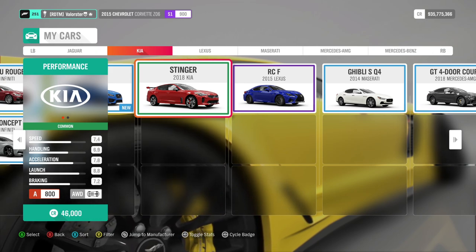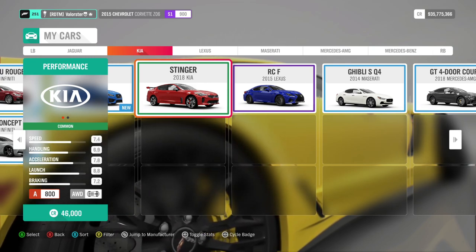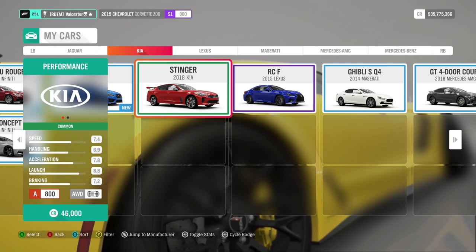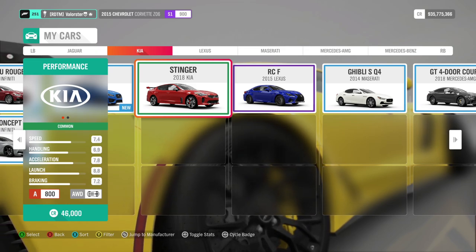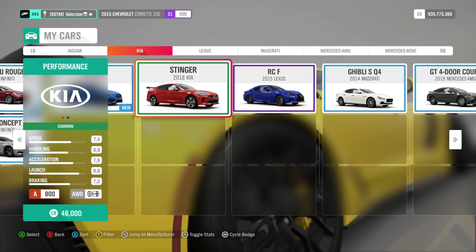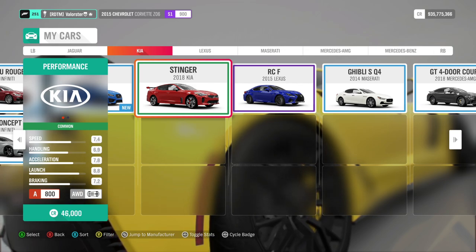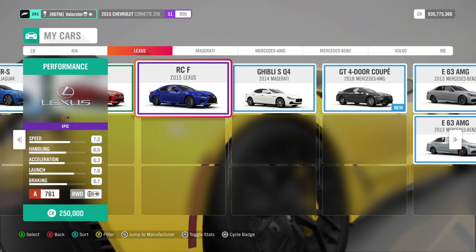Since Fortune Island came out, I was basically one of the first to make a tune for the Kia Stinger, and after a week I was a legend tuner all of a sudden. It wasn't a race tune or anything, but to everybody's surprise I tuned it in A class. It's a very good car and I used it in the championship and it went great. If you want a cheap car, take the Kia Stinger — you will definitely win. The prize car is the Lexus RCF.